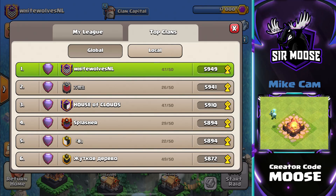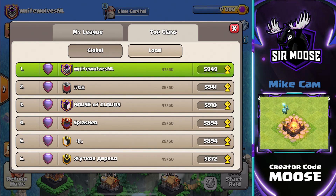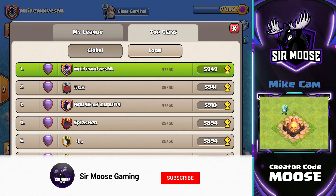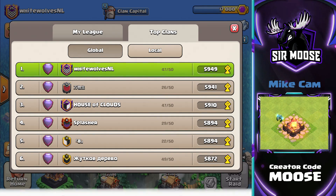Hi guys, welcome to the channel. Today we're going to be checking out three amazing attacks from the number one capital clan in the whole world, White Wolves, including some of the new troops and the new spell as well. Remember to hit that subscribe button and notification bell if you want to see more videos like this.